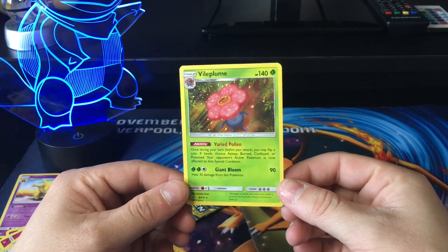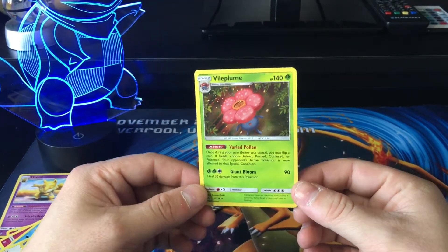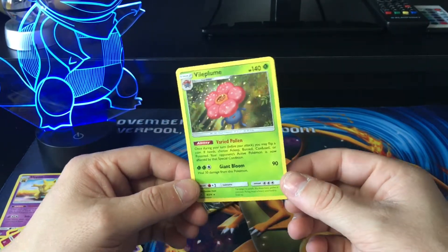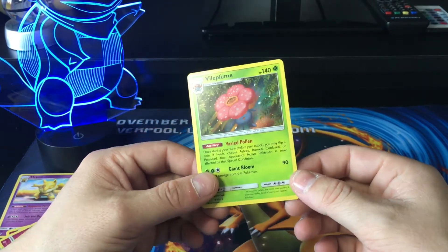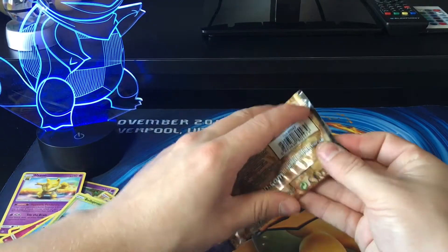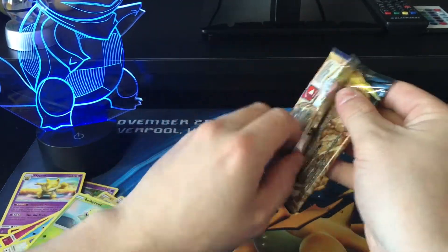Let me know in the comments down below what you've been getting for the pull rates in Unbroken Bonds. I have found that it's much harder to pull the full arts, the secret rares, and the rainbow rares in these packs. I did just pick these up from the store just behind the counter — not from a booster box or blister pack — so I think the chances are quite slim. We'll see what we get inside the last pack.